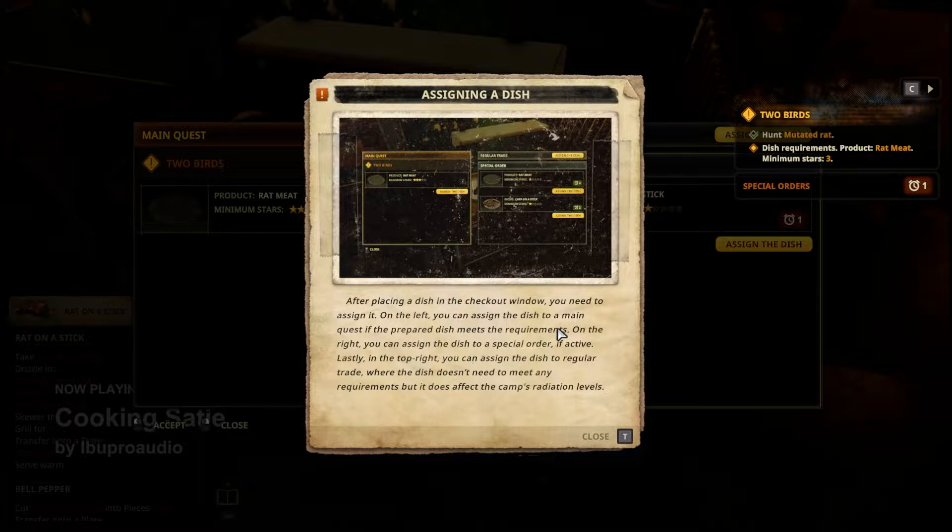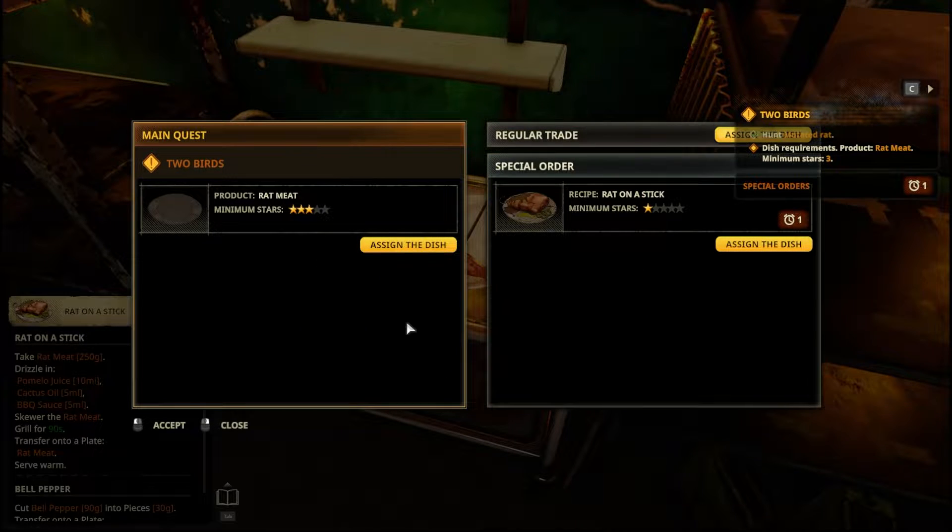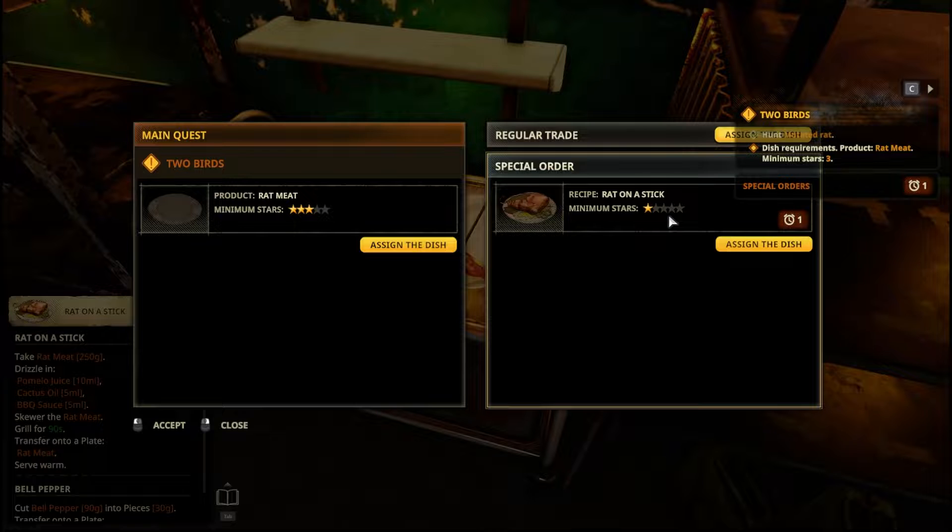Assigning a dish: after placing a dish in the checkout window, you need to assign it. On the left you can assign the dish to a main quest if it meets requirements. On the right, assign it to a special order if it's active. In the top right, assign to regular trade — no requirements needed, but it does affect the camp's radiation levels. The special order had a time limit on it — let's go ahead and assign the dish.